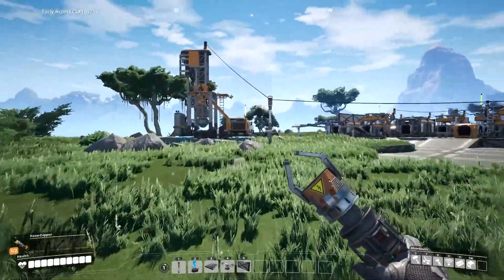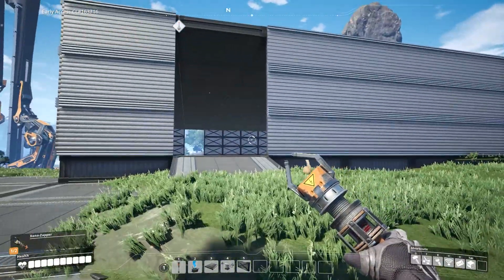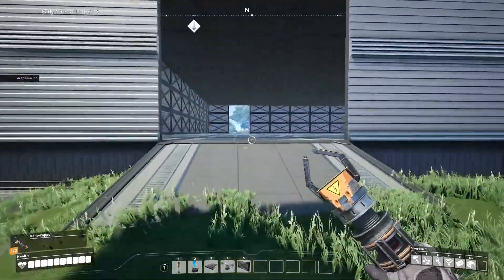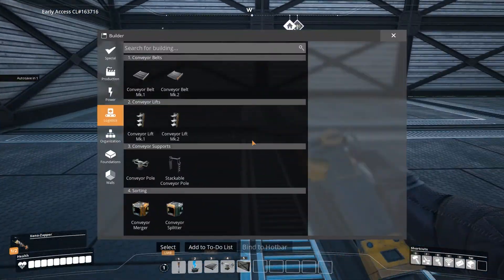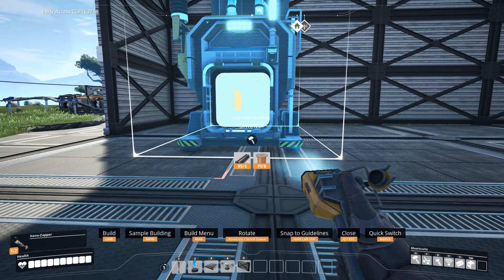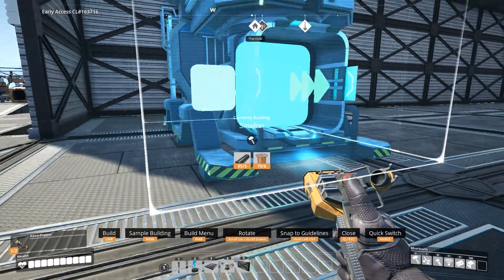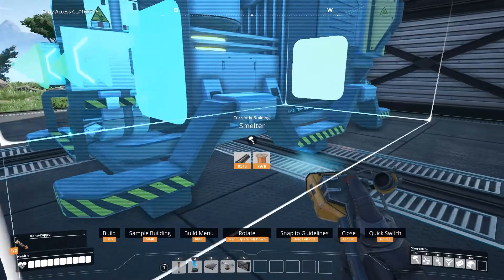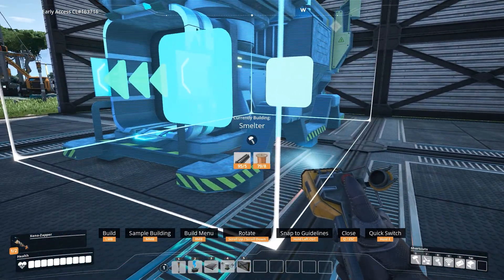First things first, the copper comes out of that thing, then it goes into there. And here it gets melted, so I need to have a row of smelters - they're called smelters. I think I want the conveyor belt to go back there. Why am I putting it right by the door? Let's put it a bit further away from the door so you can actually get inside. Okay, I like right there.